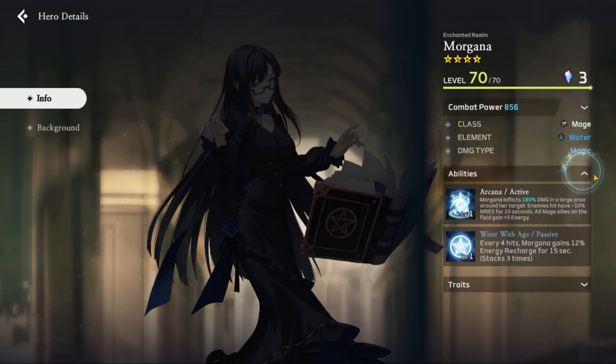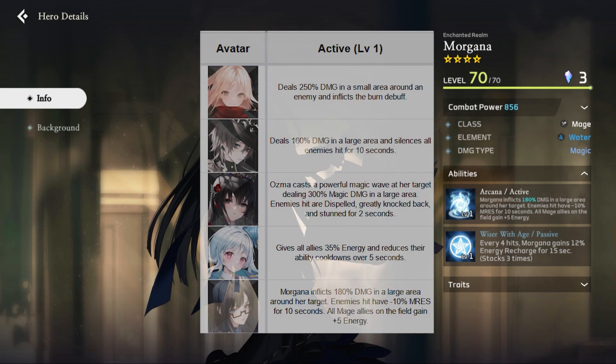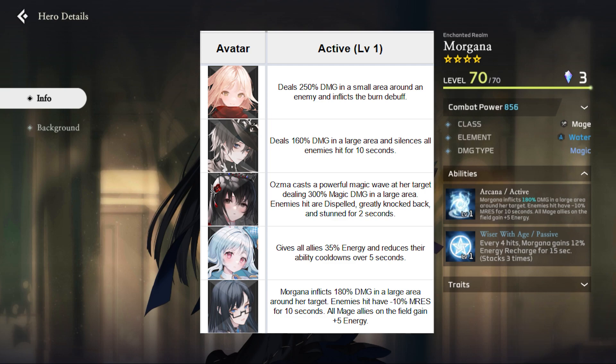Her active skill is called Arcana, and at level 1: Morgana inflicts 180% damage in a large area around her target. Enemies hit have minus 10% magical resistance for 10 seconds. All mage allies on the field gain plus 5 energy. The damage of her active skill is not that high — it's pretty similar to Mad Hatter's. The important thing is not the damage, it's the magic defense reduction and the free energy she gives to all mage allies. Her ultimate is meant to go first so she helps your mages activate their ultimates sooner and deal more damage thanks to the magic defense reduction. This skill is a pretty good mage support ability.